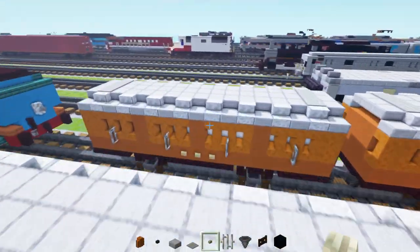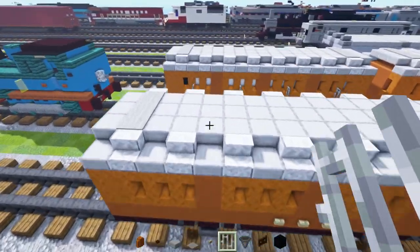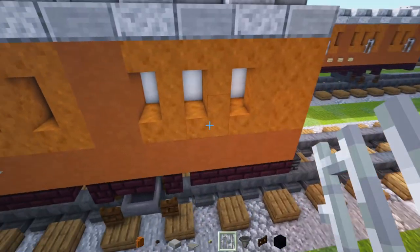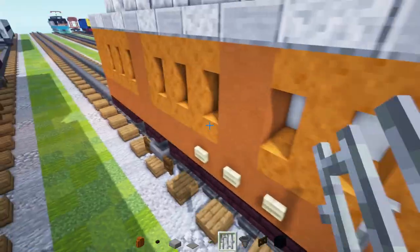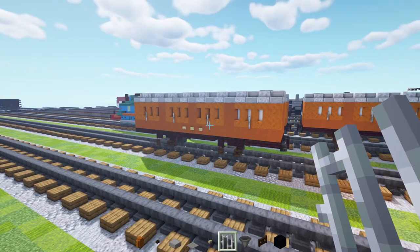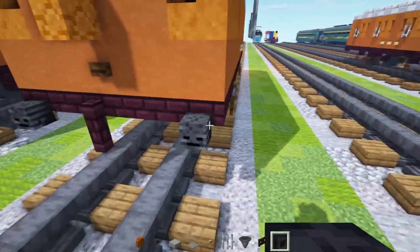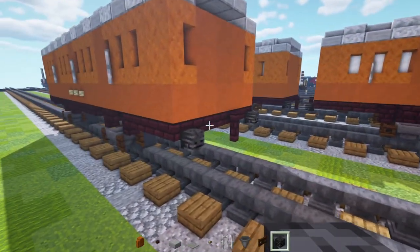Next up, we're going to add in these little iron bars. If you're using the default without WorldEdit or Debug Stick, it's going to hover a little bit — but that's the best you can do. Just place this in the middle of all of these windows. It's like a door handle or something like that. After that, add in the wither skeleton skull in the bottom corners. Go on the other side and apparently I already did that there.